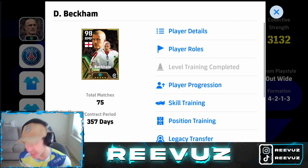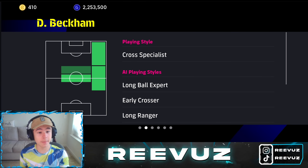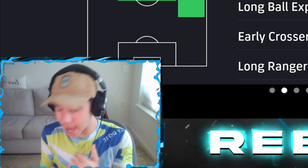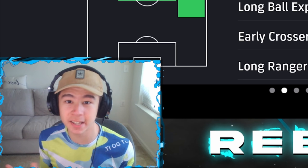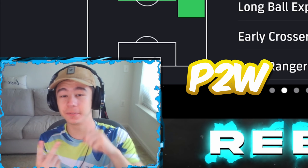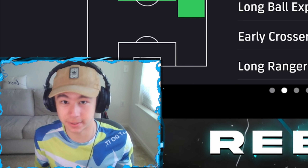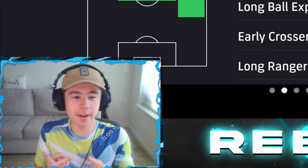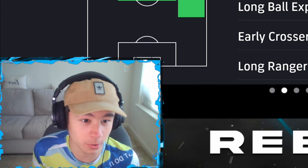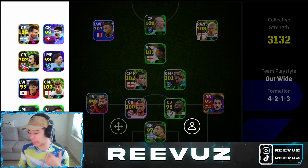For the right wing, we have the pay-to-win option — David Beckham, whose playing style is cross specialist. You don't really see this play style that much. If you don't have Beckham or a cross specialist player, you have two options: pay-to-win or free-to-play. Alternatively, instead of Beckham, you can go with any other right winger, but make sure they have the prolific winger playing style.